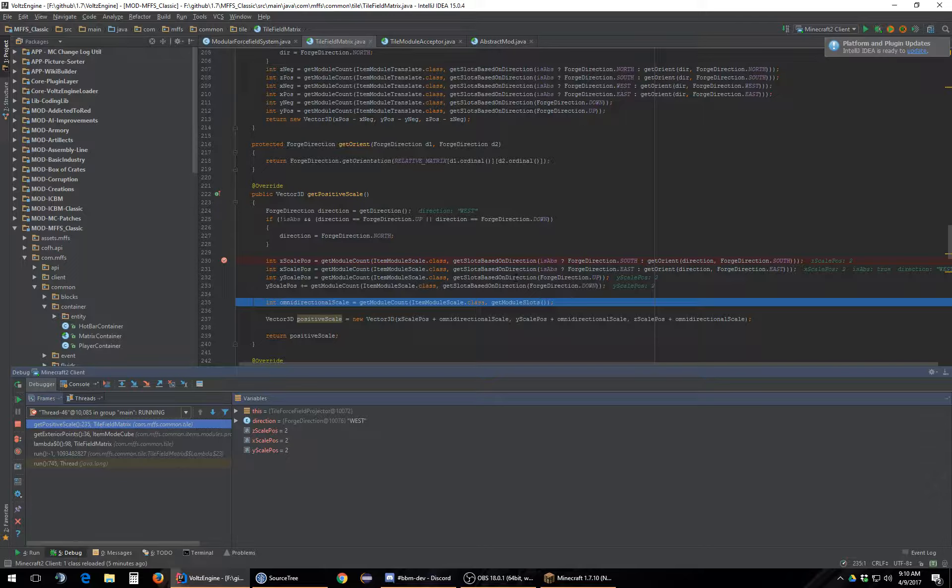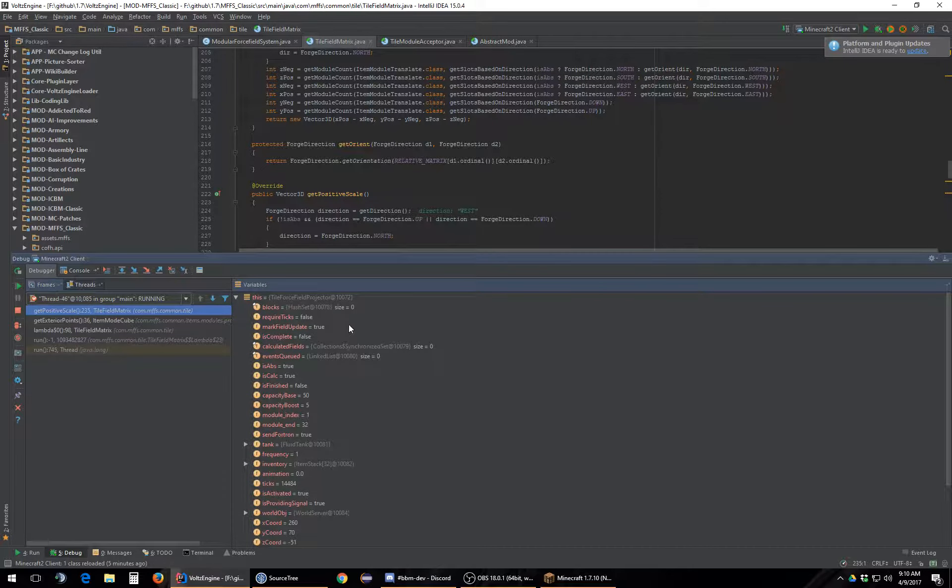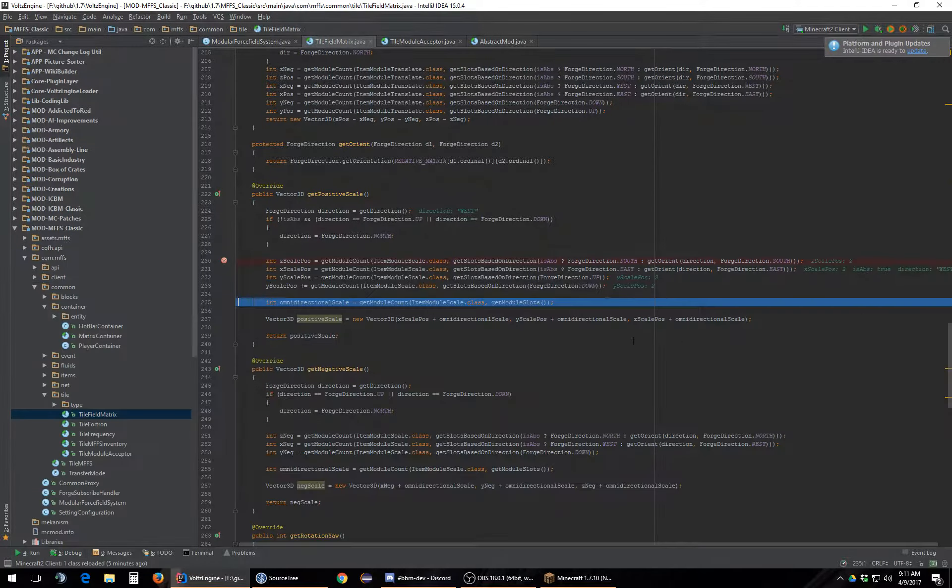We shouldn't be getting basically a little bit of everything here, so something's missing. Apparently the force field is facing in the west direction, which doesn't really matter. Although we are set to absolute, so it will change the orientation — not by a significant amount though. Technically these should not be in absolute by default, but it doesn't matter too much. But this has changed the behavior somehow.